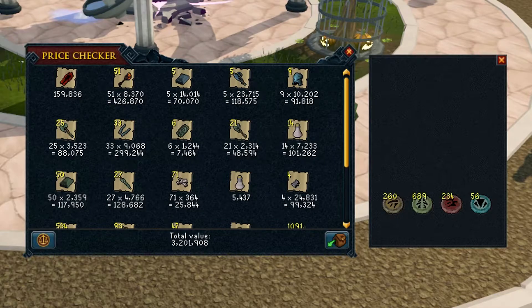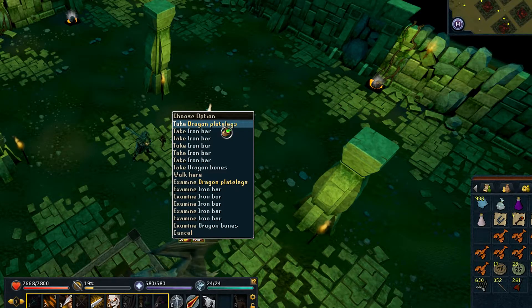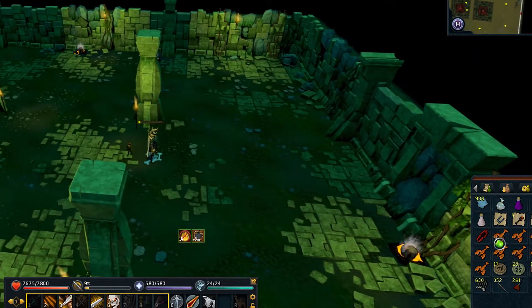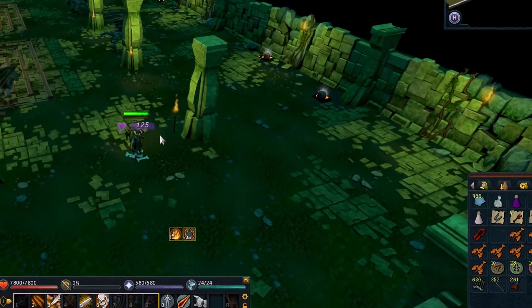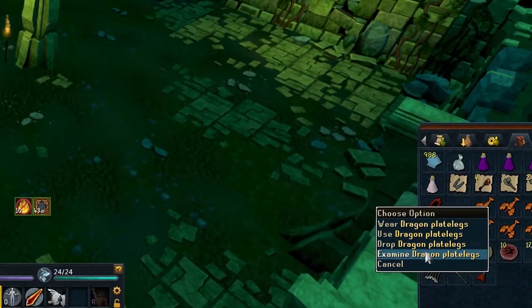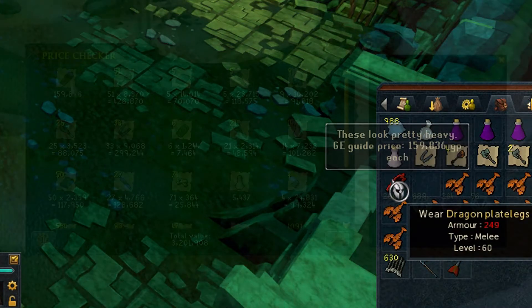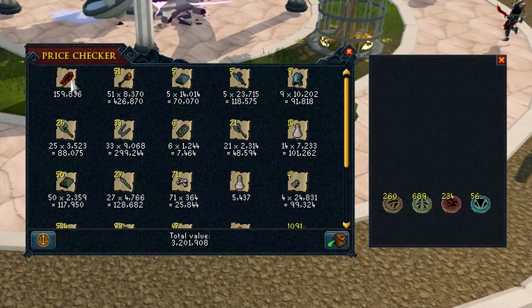My best drop was the dragon plate legs, which came in at 159k — I was pretty excited picking it up. I was pretty unlucky as I never received any draconic visages, which are worth 1.2 million right now. I'm pretty upset, but then again it's a one in five thousand chance.